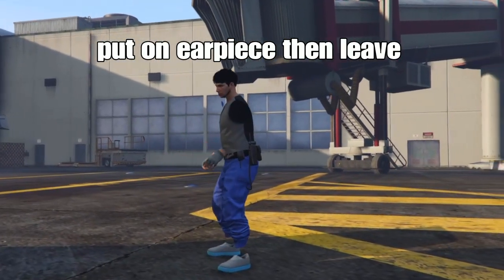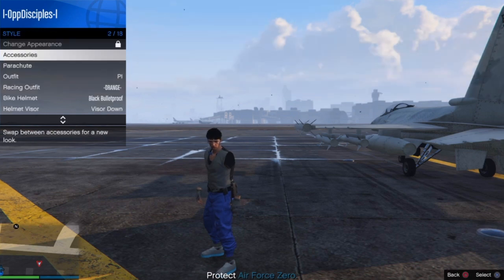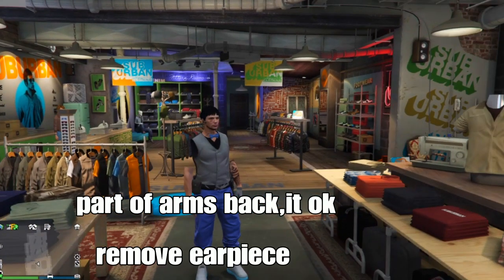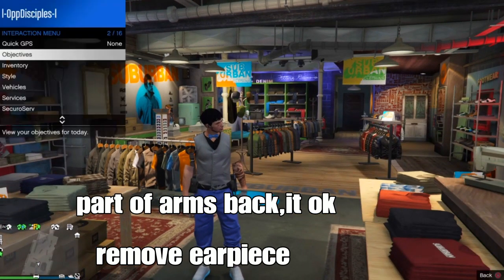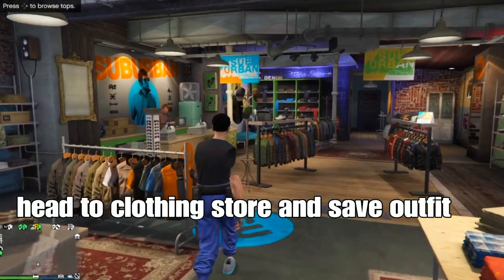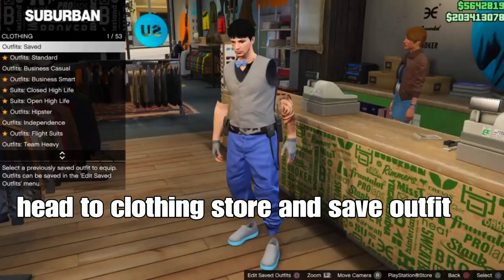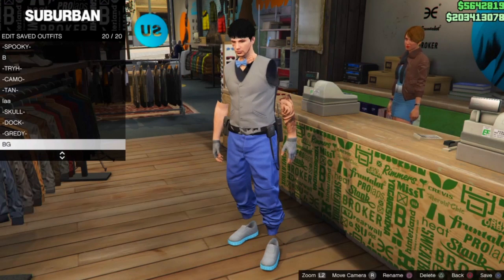Have your partner press leave the job. Once you spawn in the lobby, the ghost arms will come back — that's okay. With the vest like that, just remove your earpiece, then save your outfit in the slot. It looks kind of cool with the visible arms, visible shoulders, and the tie on top. When you're ready to save your outfit in the slot of your choice, the next step is to add a mask and helmet to the outfit.